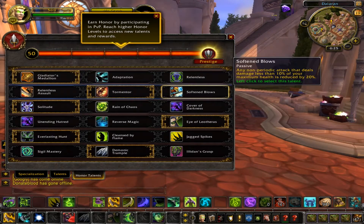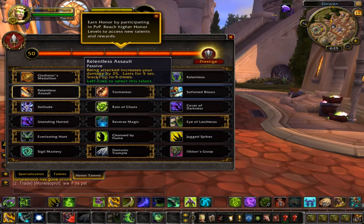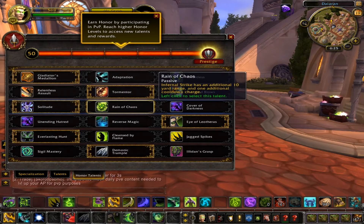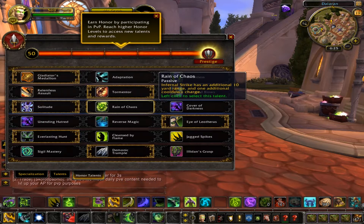Moving on to the PvP talents: Gladiator's Medallion — just went with that as the standard trinket. Tormentor is what I feel like is best in this row, just for the extra burst damage. Solitude I took for the extra damage increase, but if you don't want to use Solitude because you'll be near so many people in battlegrounds and stuff, you can probably go with Rain of Chaos instead.